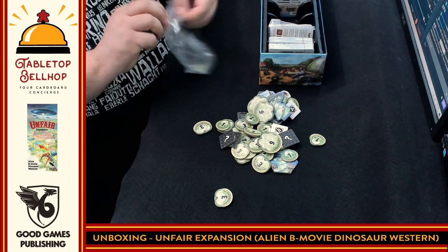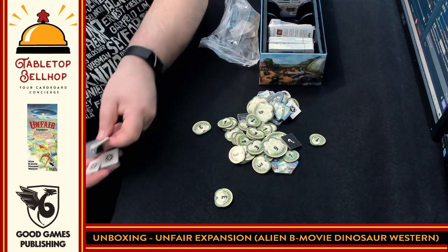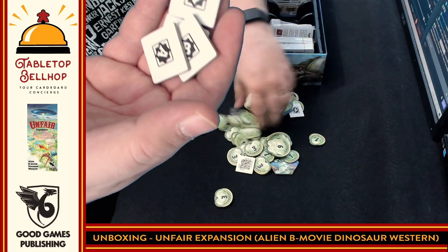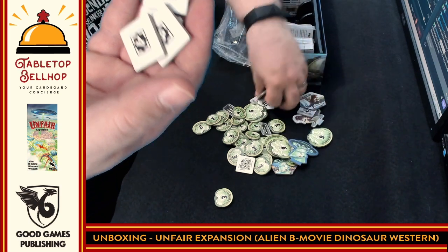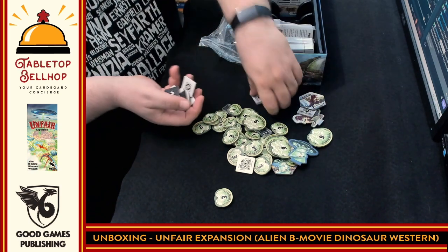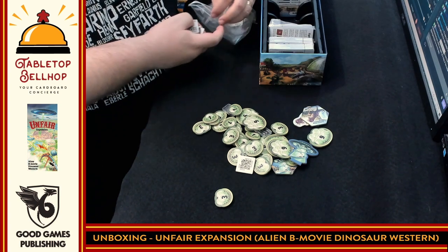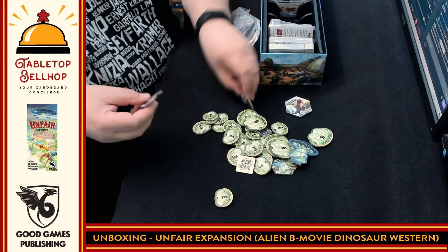We have a bunch of new randomizer tokens with symbols for the new types — Western and the others. Then we have a 3D dinosaur standee. I have to assume that Mr. T-Rex can get out at some point, because if you're going to have dinosaurs in a theme park, they of course have to escape.